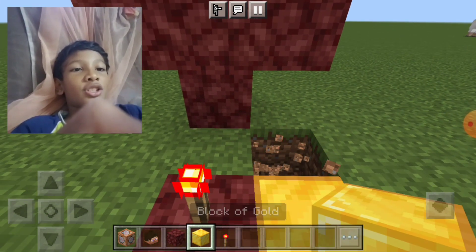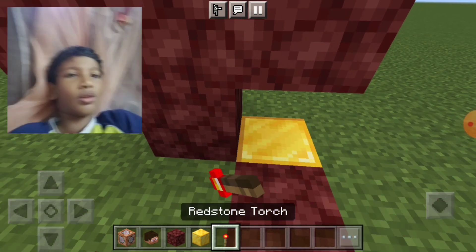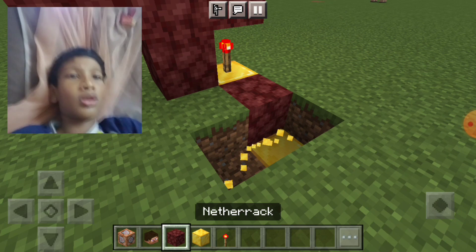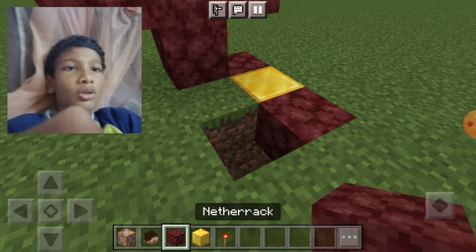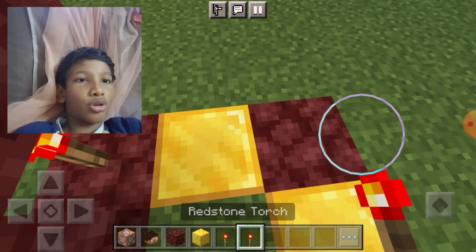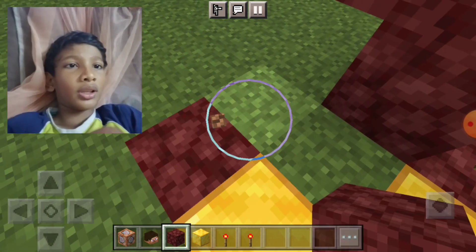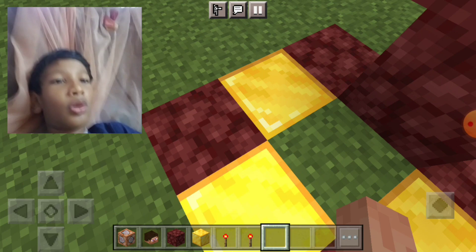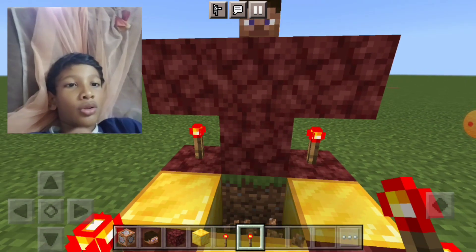I don't know what's the reason, but my PC is already a little bit laggy. I think I'm doing it wrong. Come like this. There we go. I should get the redstone torch here. Now we just go right here. Put it right here. Hold the cup over here. The middle part should be like this.